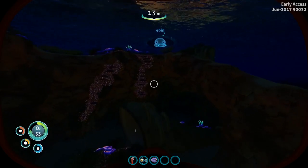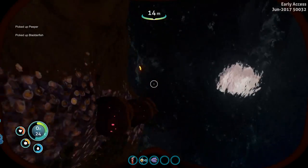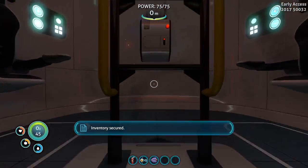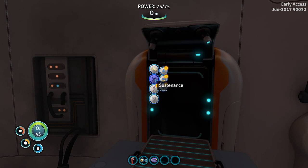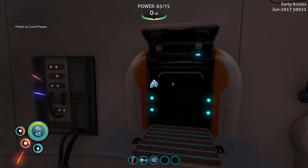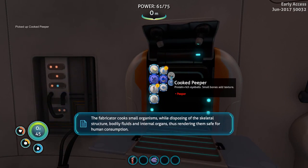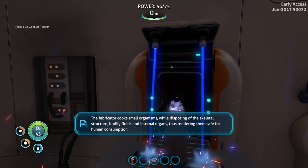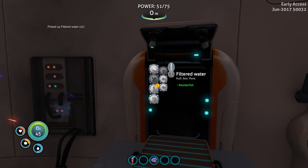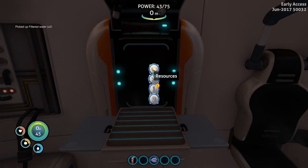Let's head back to the pod and see what we can build — we should be able to build quite a bit now with the stuff we have. Let's pop up in the pod and take a look at our fabricator. We have sustenance water, cooked food, cured food options. We're going to go ahead and cure these peepers. We'll also make some water from these bladder fish.